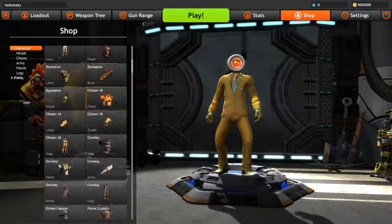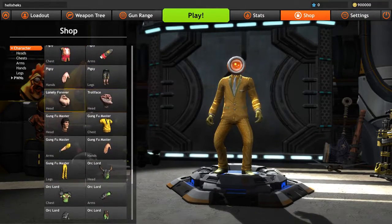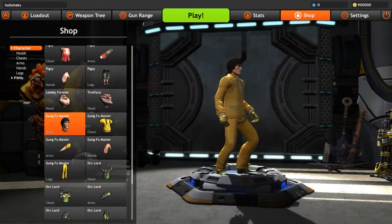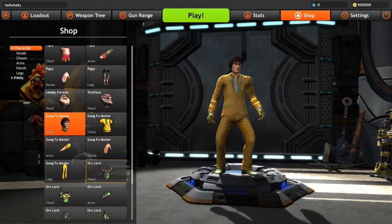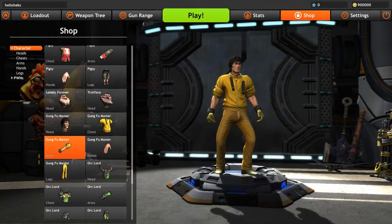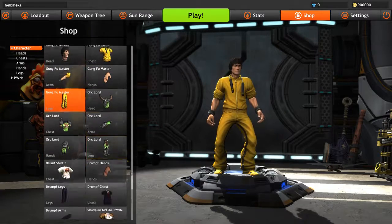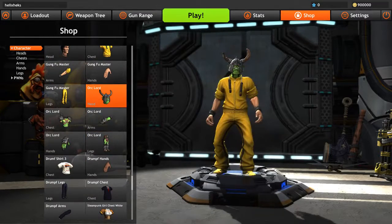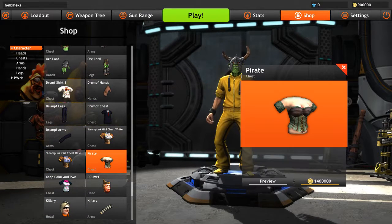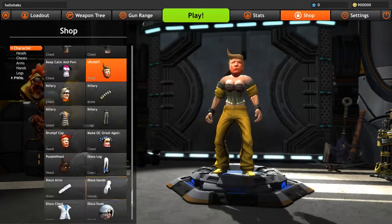A bunch of equipping cool stuff - a lot of stuff. You get these cool faces, Gung Fu Master - not anyone specific, who would that possibly look like? It could be anybody. There's a lot more than there were during the beta - like Orc Lord wasn't available during the beta. The Drumpf, all the Drumpf stuff was available in beta. You can get some cool stuff on Drumpf if that interests you.